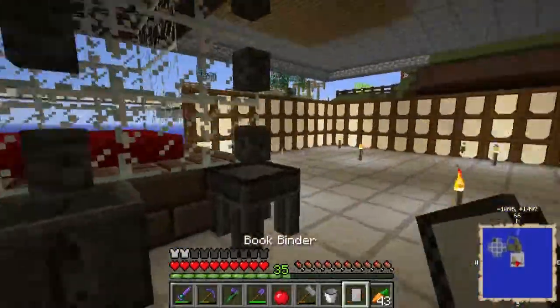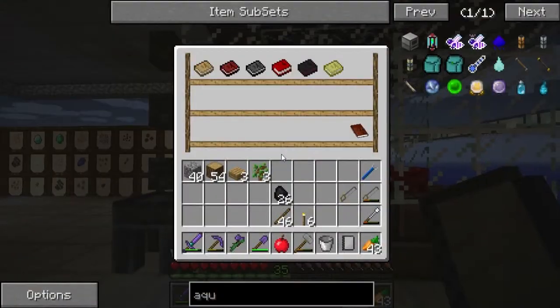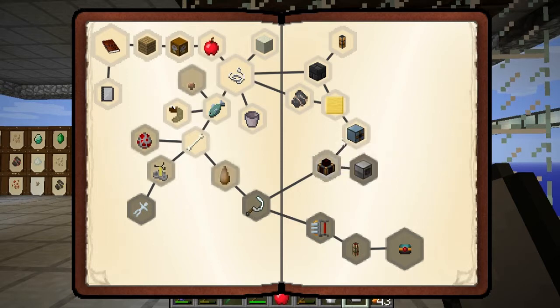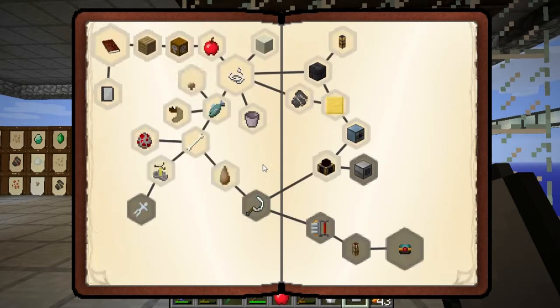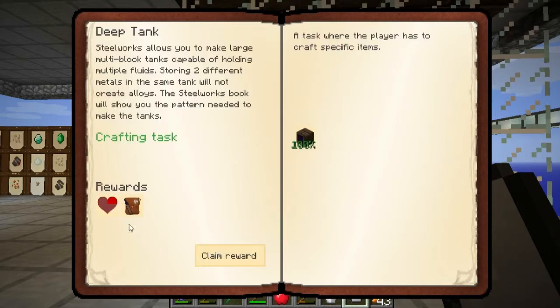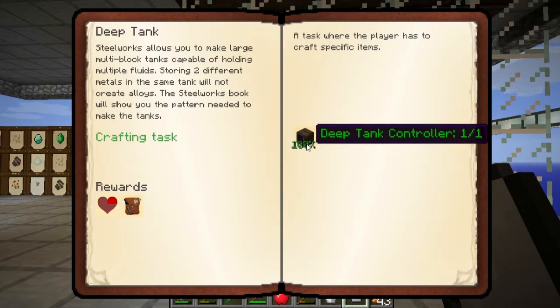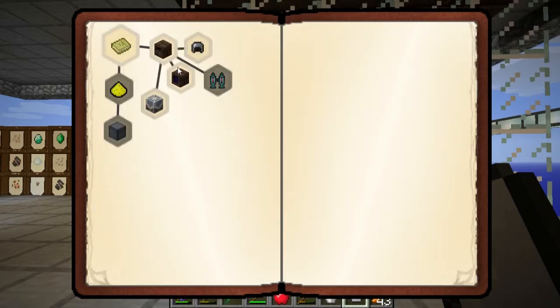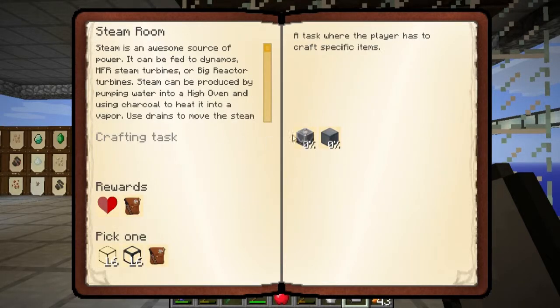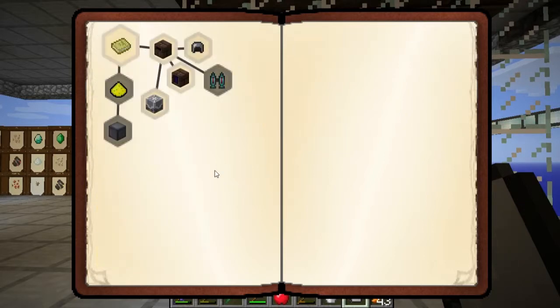So the deep tank was in and of itself a quest that we had to do, so let's get that done. Start learning the sky block — and that was automatic. We built the aqueous accumulator, which was part of the 'Steel Powered' quest. Let's claim that. We still need to make the steel armor, which is going to be fairly easy. And something based on steam — steam turbines and housings. I'll figure out how to make those eventually.